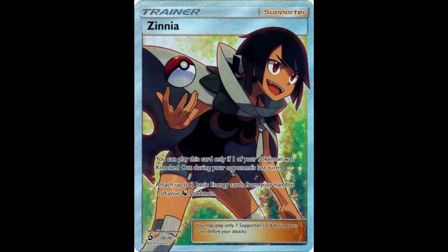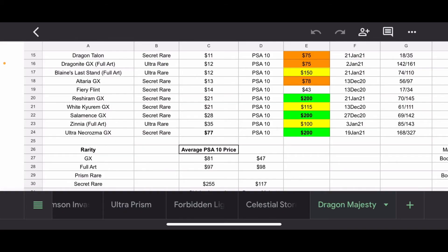Zinnia Full Art — I don't know if I'd put this in the waifu category. One sold recently on 3 January for $100, so to me that's a lower-tier waifu. Zinnia is pretty much that dragon girl who assists you with getting Rayquaza in the Omega Ruby and Alpha Sapphire video games. I'm sure she has other roles in the show and everything, but she's just very forgettable. I saw the name and I was like, who is this? And I looked at her and I'm like, oh yeah, she's that random dragon girl.